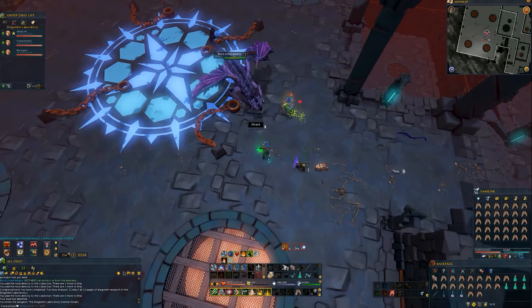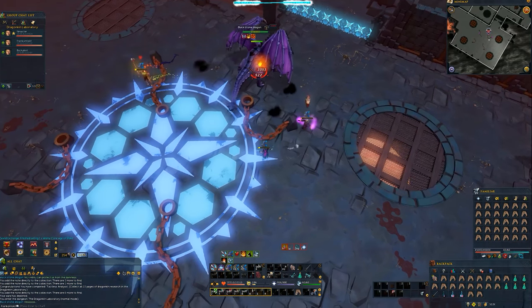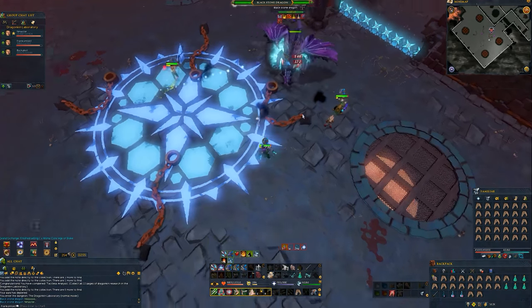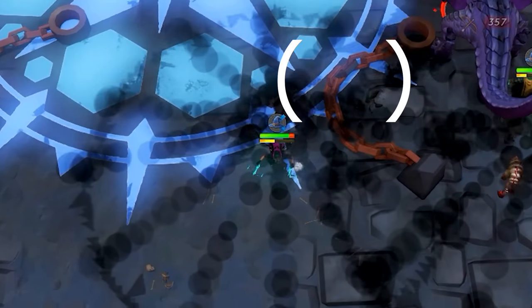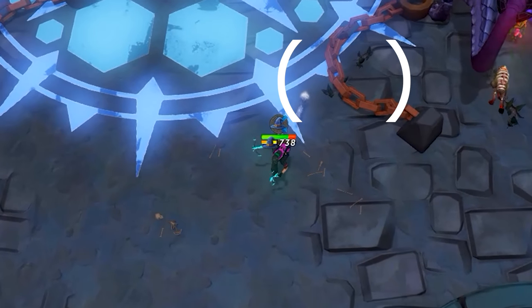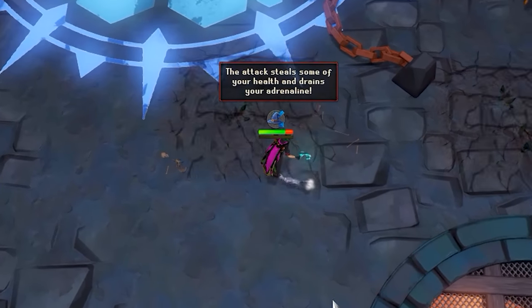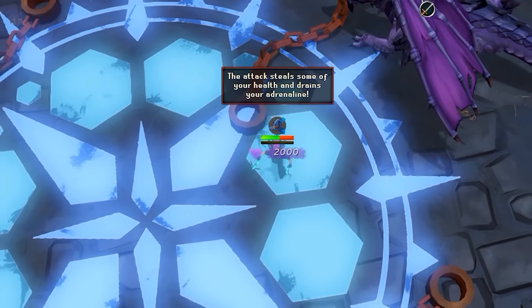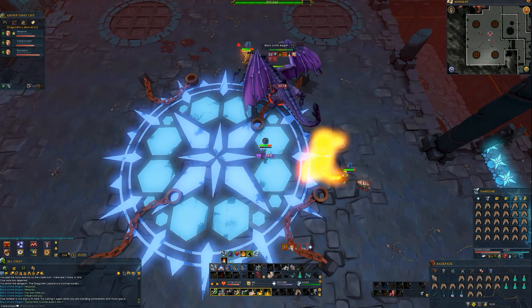The final boss is the black stone dragon who attacks with all styles. His primary auto attacks are AoE magic damage, so if you're in a team you want to stay away from each other to avoid taking multiple hits. Sometimes he'll shoot spike projectiles at you, which will spawn a bunch of spikes under your location for high melee damage. This can be avoided by just moving a few squares over when you see the attack coming. If you get hit by the spikes, you'll receive a debuff that decreases your adrenaline gain for a few seconds.